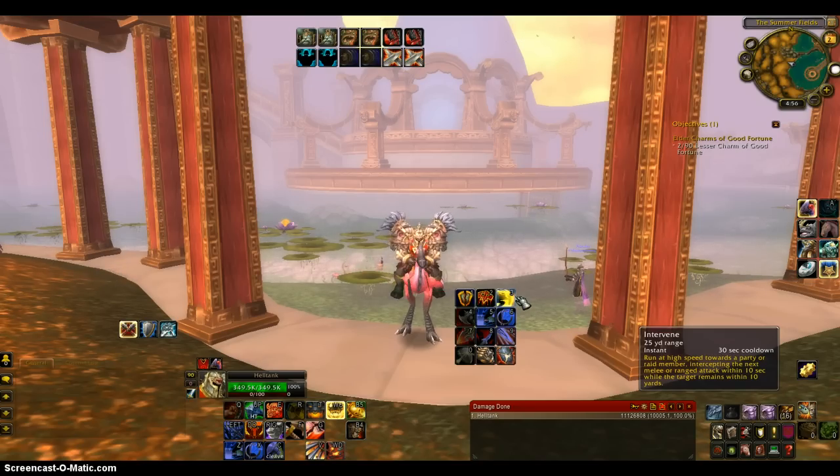Obviously when they get low enough, use Execute. If you need to push out a little bit more damage, use Berserker Rage. And if you're in a Battleground and someone's bursting you, use Disarm and go to Defensive Stance, because if someone's bursting you, you're going to be taking a lot of damage, and you don't want to just be sitting there — you could still do damage with them disarmed.